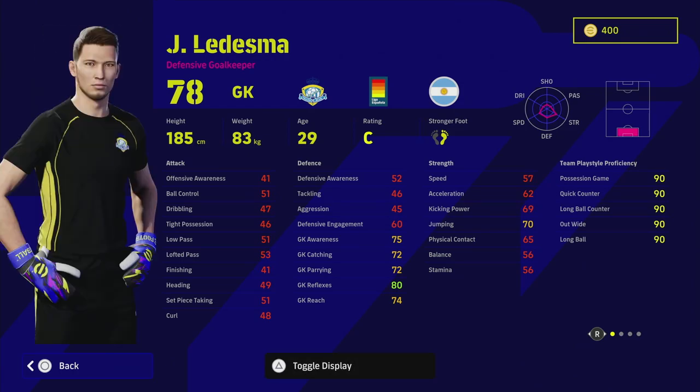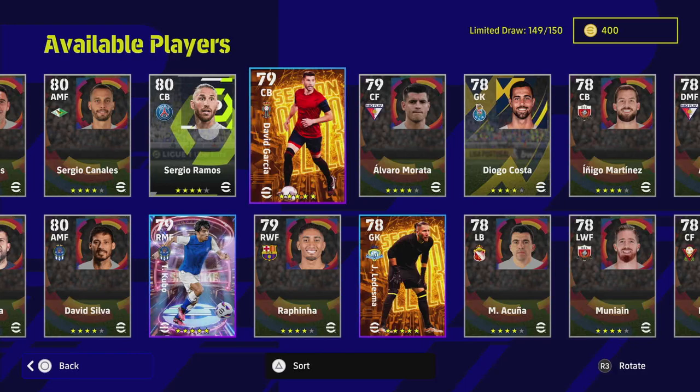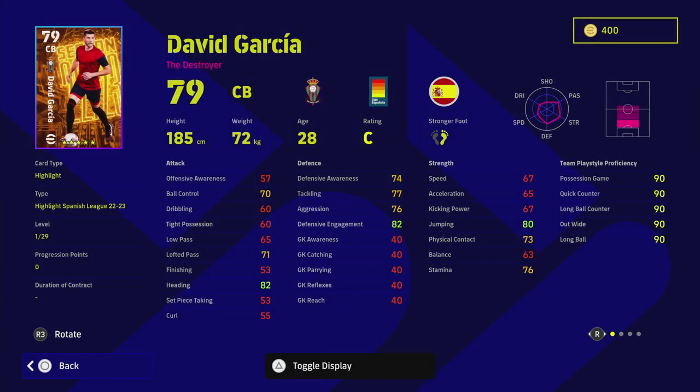David Garcia as a goalkeeper — even though he's got 32 levels to go — has low punt, no long throw, and standard form. Pretty much a waste of time if you're spinning him; I wouldn't even waste the trainers on him, with no disrespect.